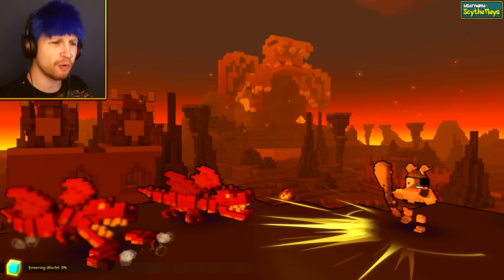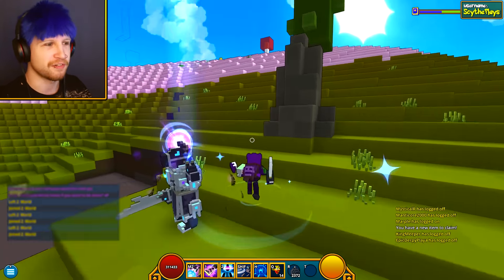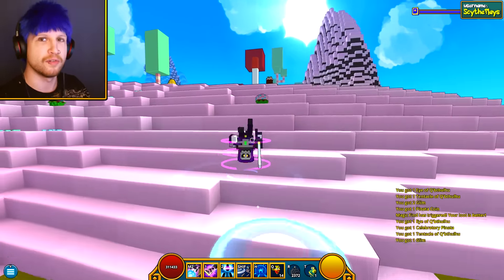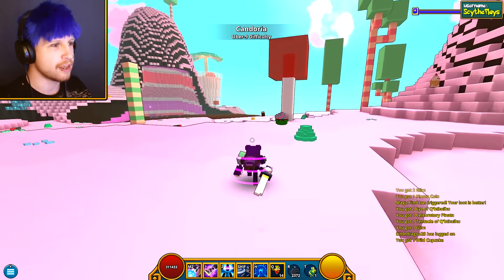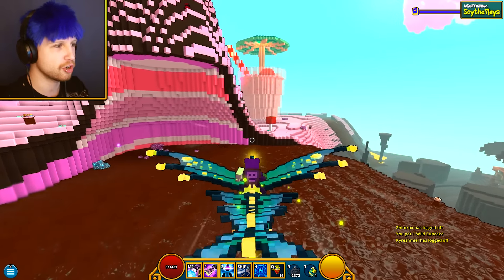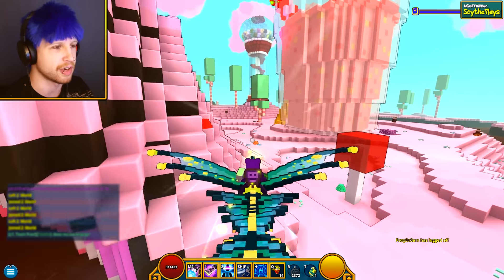There's something very interesting on the test server. Apparently, if the devs actually stuck to their word, there's something very interesting there, so you should probably check that out. If you're wondering how you actually get on the test server, you have to have a character at level 20 on the live server, and then when you're starting up the game, instead of the North American or European server, you'll just see the PTS — the public test server or player test server. I don't even know what that means anymore.